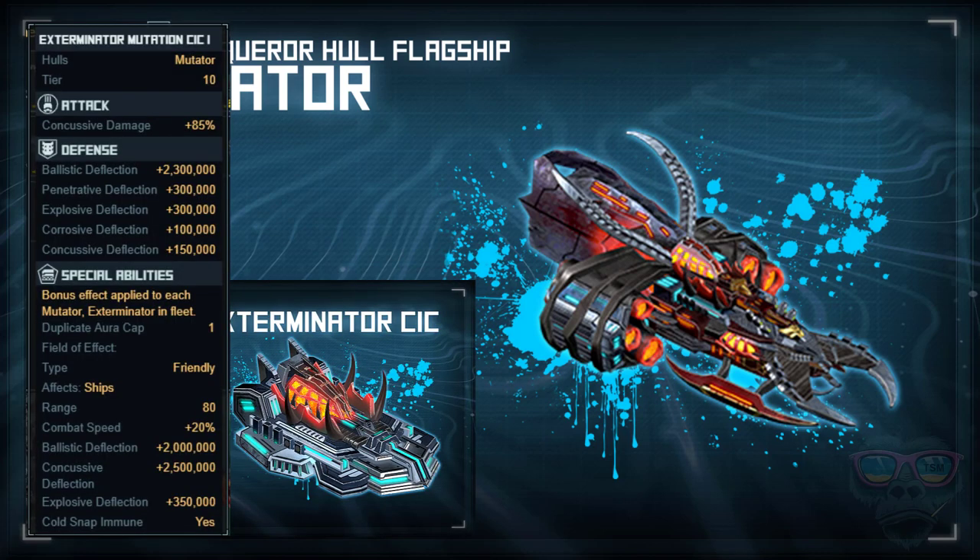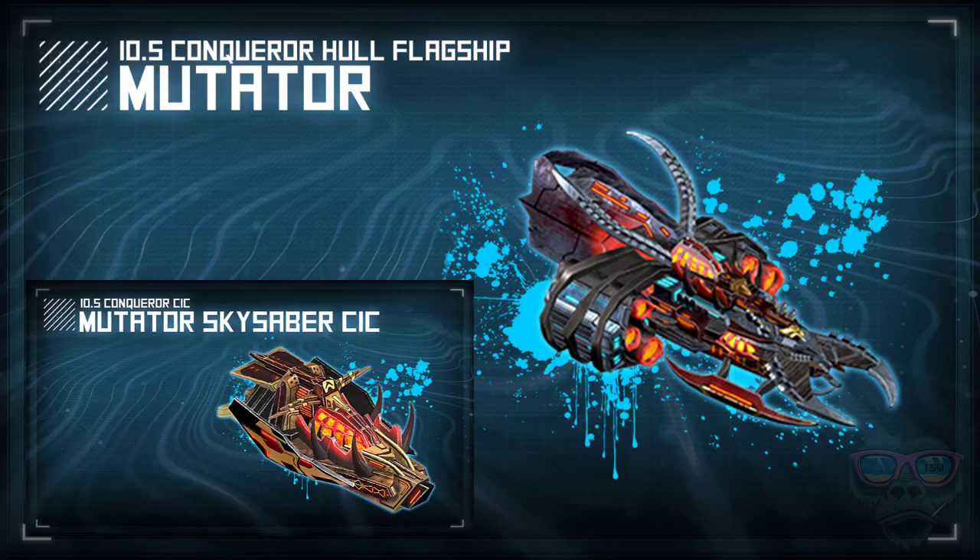It also comes with three CICs. One for the Exterminator, gaining you an additional 2 million ballistic and 2 million 500 concussive deflection, which is considerably high.